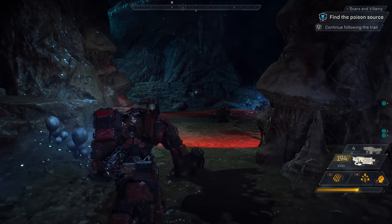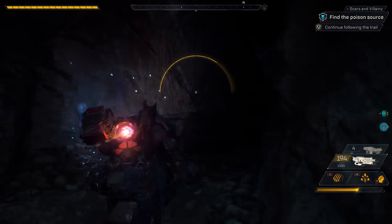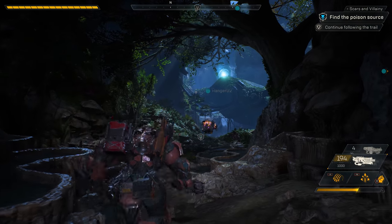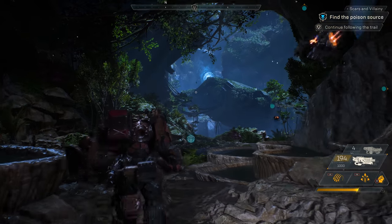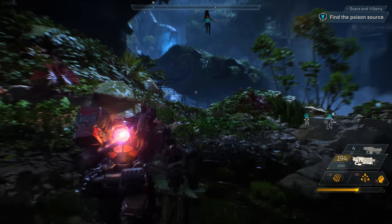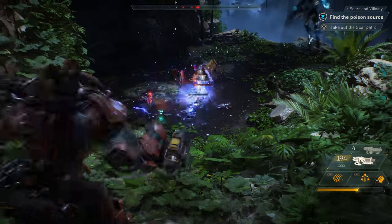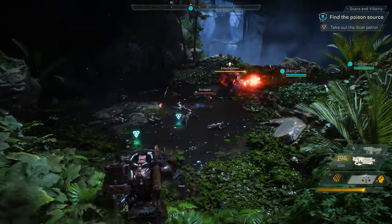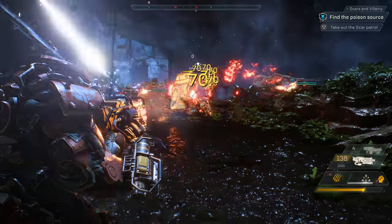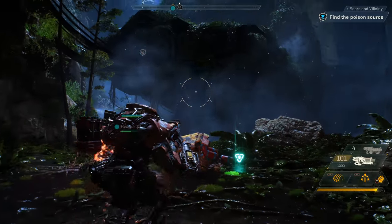Looks like the Scars have laid Mines in this tunnel. Jen, show us how a Colossus deals with Mines. Combos are a really important part of group play. Using certain abilities together allows you to combo for extra effects like bonus damage. Let's see if we can have Catherine set up a combo up ahead. Nice combo! Catherine called down a lightning storm and Jen used her railgun to combo for massive bonus damage.